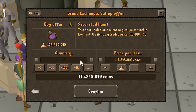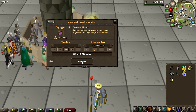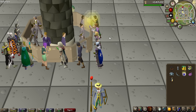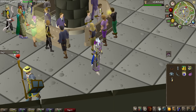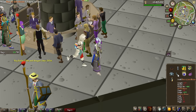One of the biggest investments we're doing on this account for a very long time — we're going to be buying a saturated heart for over 100 million GP, 111 million. When you click on this, it boosts me all the way to 111 magic, and if we hit 99 magic of course that's 112. It is absolutely insane at the Phantom Muspah or any place where you use magic.